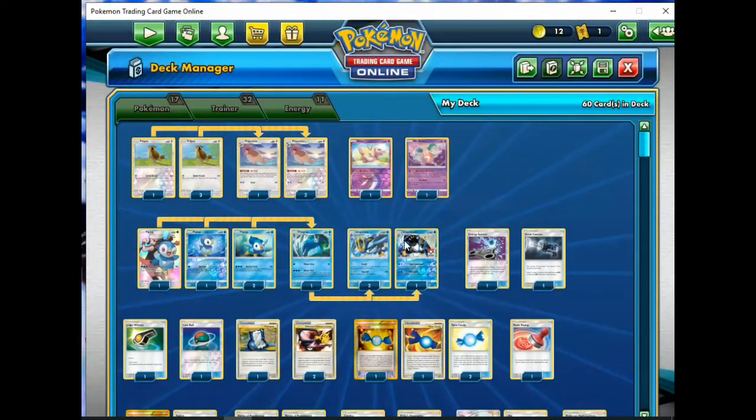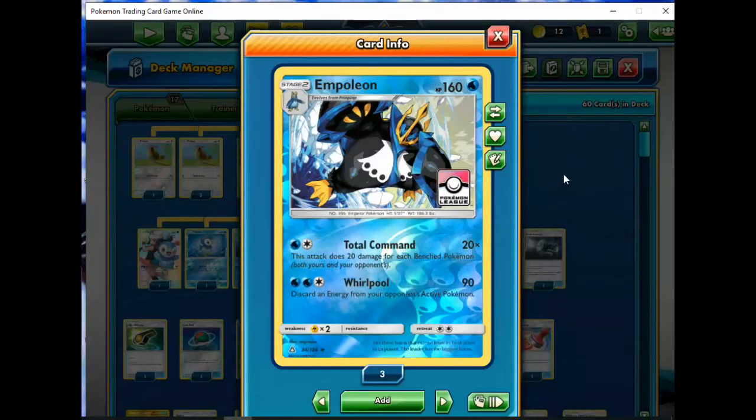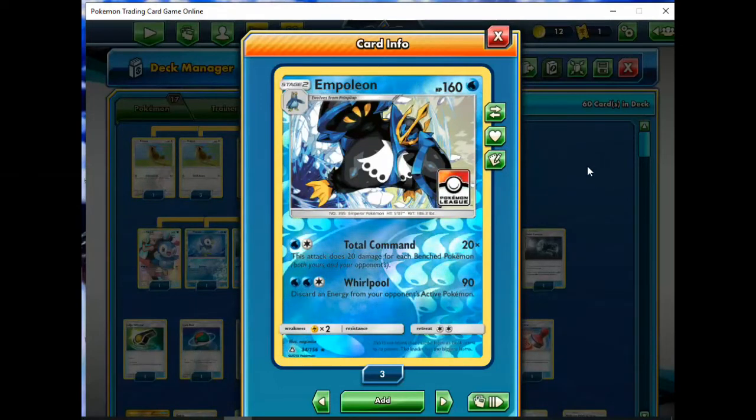I run one of the Ultra Prism Empoleon ones. This one has served me a lot better, to be honest. At least this guy, when it gets out, it could get some decent KOs with the Choice Band. I still have this around as another option. If we go up against other non-basic decks, then at least you can use this dude and do something. With Total Command, if both of you have a full bench, it's gonna do 200 for two, which is actually quite strong.